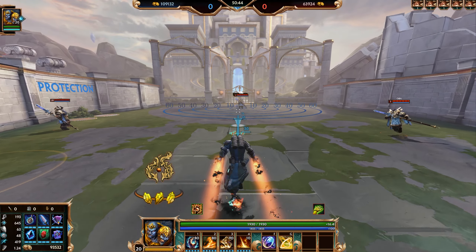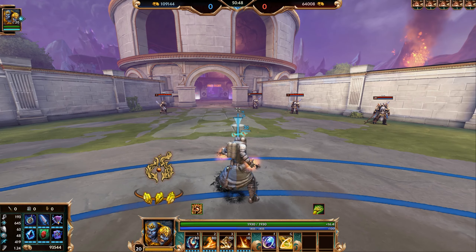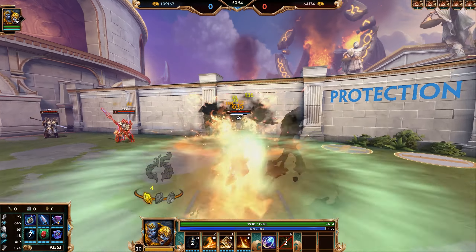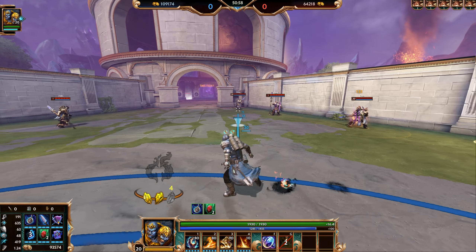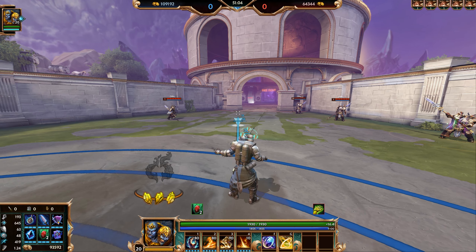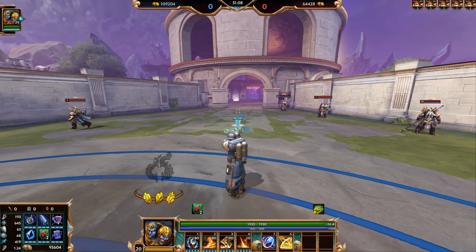We're going to kick this video off with the quick guide to Agni. Agni is a high damage bursting mage who likes to poke from range or to get in close to finish the job. He can be played in two very different play styles and has a lot of versatility in his kit. We're going to be going over abilities, combos, and do's and don'ts for this god.